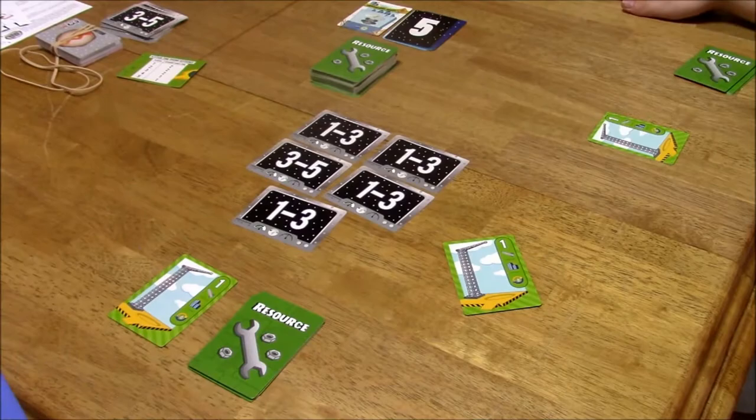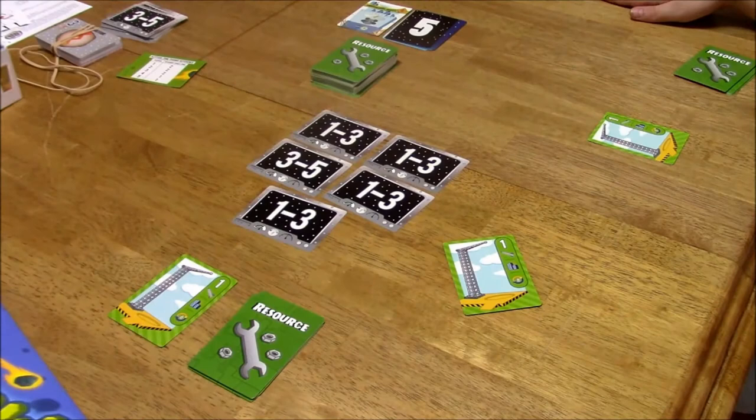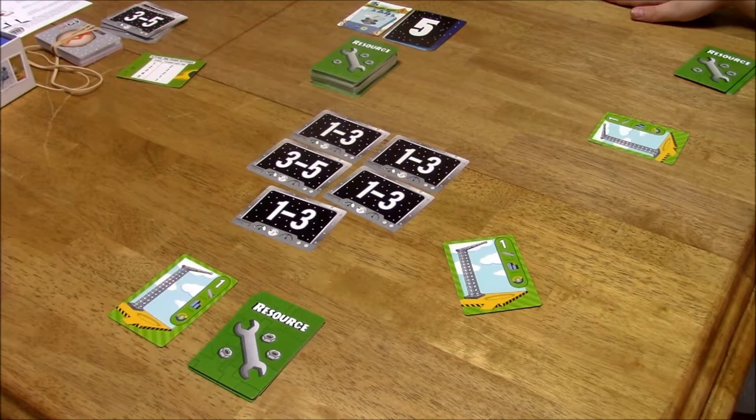The big box contains everything that you see here — there's some stuff off to the side as well — and five one-minute sand timers. The mini box does not include these sand timers and has fewer cards, but it's $10 cheaper. The big box is $35 on the official website; the mini box is $25.